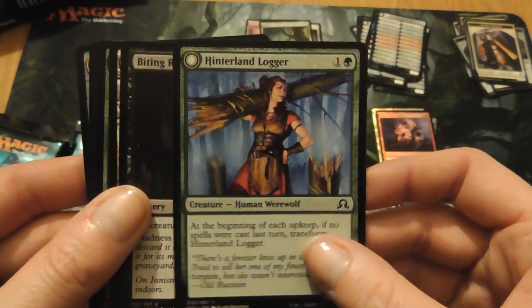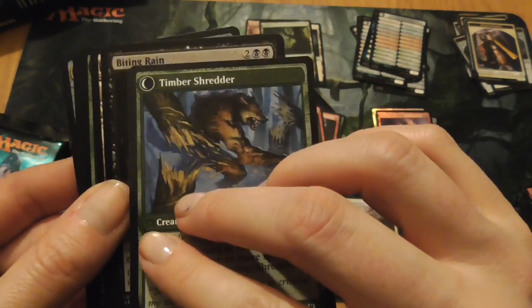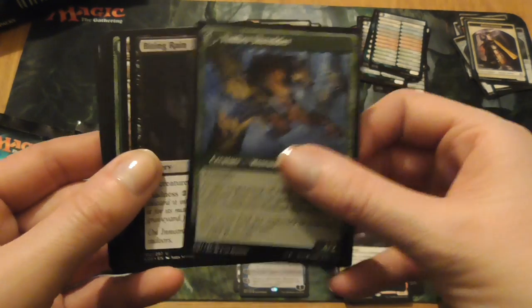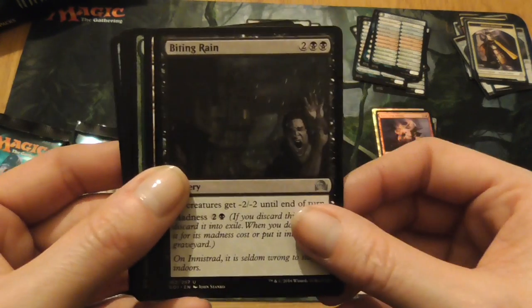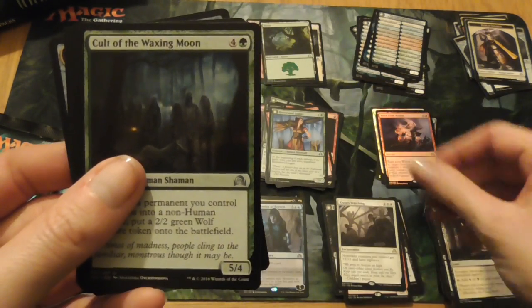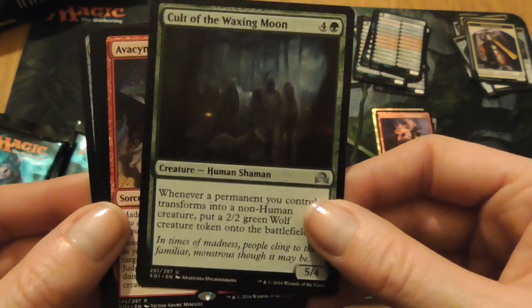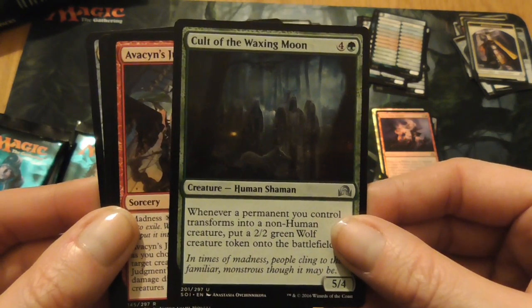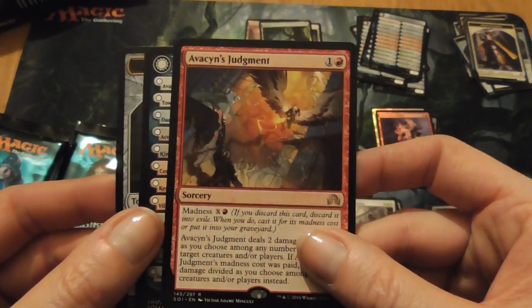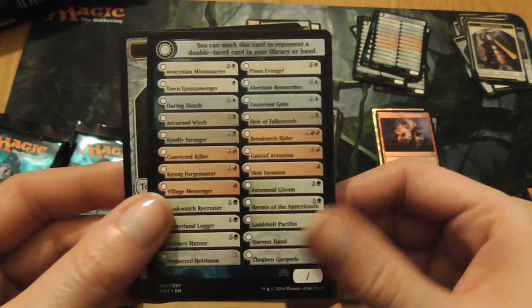Hinterland Logger, who turns into Timber Shredder — nice. Fighting Rain, Forsaken Sanctuary. Cult of the Waxing Moon — oh hello! Avacyn's Judgment. And another reference card and a Clue Token.